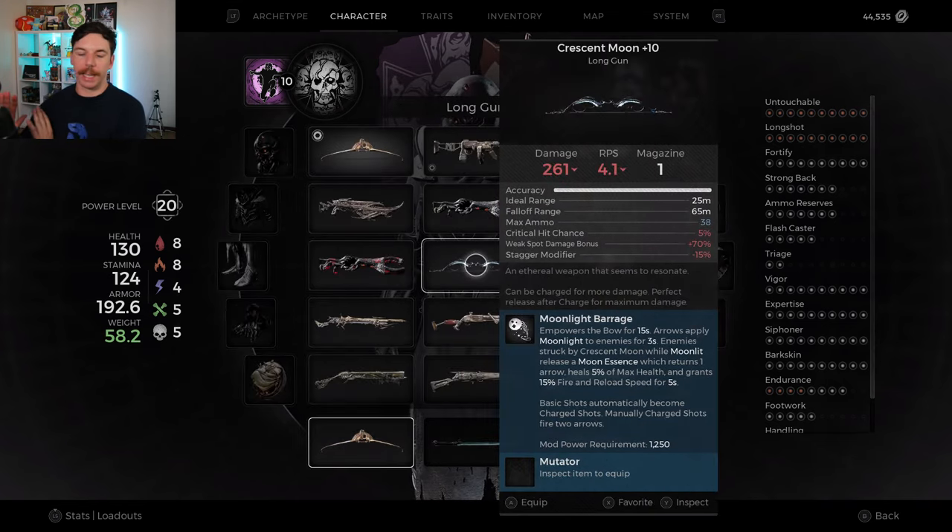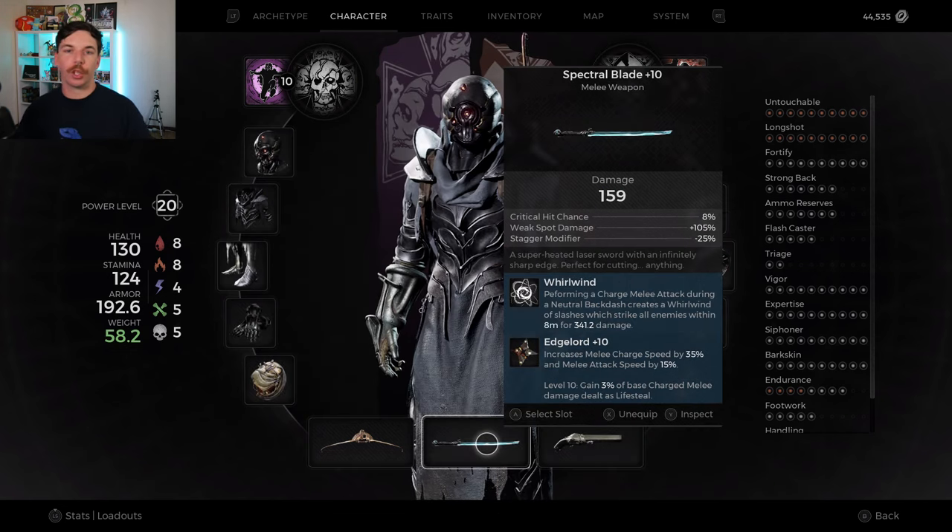The other bow I want to talk about is the Crescent Moon bow — arguably one of the strongest bows in the game. This build isn't specifically set up for it, but you can slot it in very easily. The main reason to use it is for when enemies don't have weak spots. With Sequence Shot making charge attacks instant, and the Crescent Moon mod having you shoot two arrows at a time, it makes up for the DPS loss when enemies lack weak spots. If a boss is beating you because he has no weak spot and you're using the Sag, switch to the Crescent Moon for a much better time.